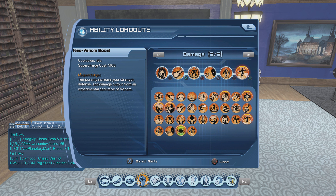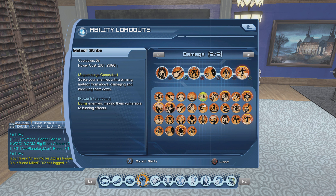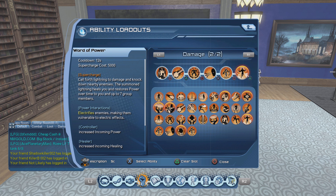With Neovenom the cooldown is 45 seconds, so within 90 seconds you could do only two supercharges with Neovenom. That's more than a minute — with Neovenom you do one supercharge within a minute, while with Word of Power you could do four supercharges within a minute. If you have an EOG spammer in the group like a healer spamming EOG, you do even more supercharges. You can also proc that extra damage if you're swapping the Eye of Gemini artifact.